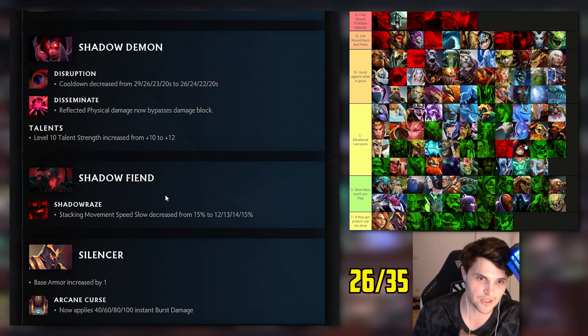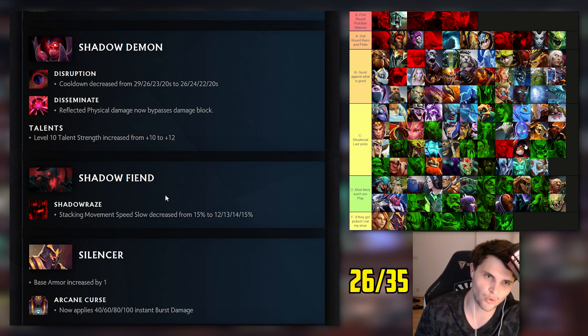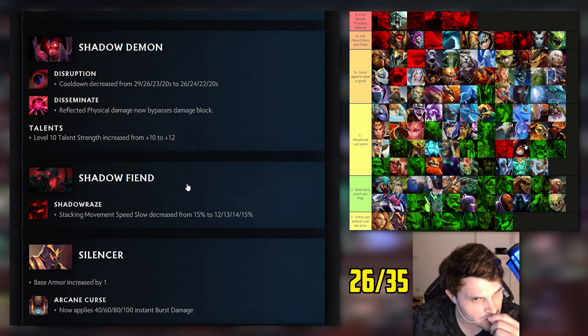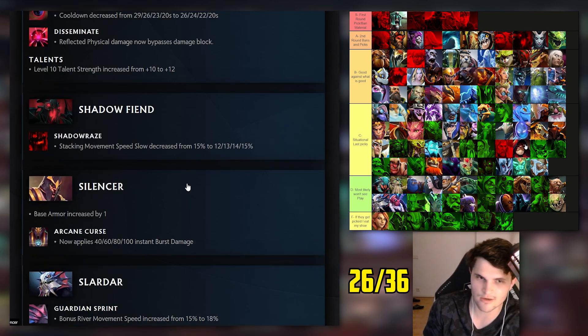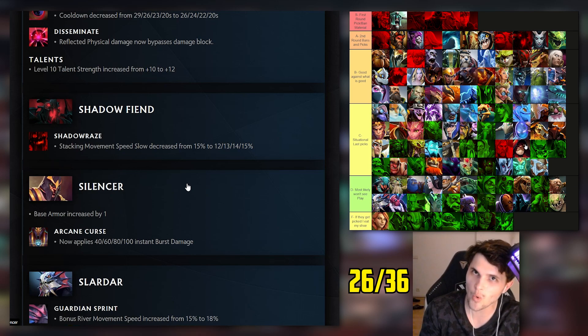Shadow Fiend: I had him bottom of A tier. Stacking movement speed slow nerfed - while that was an important part of his kit, it doesn't seem like much to me. I think he's still probably top of B tier. Level one is significantly worse now.